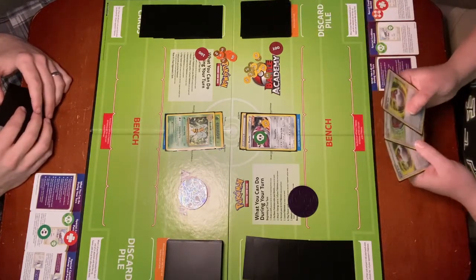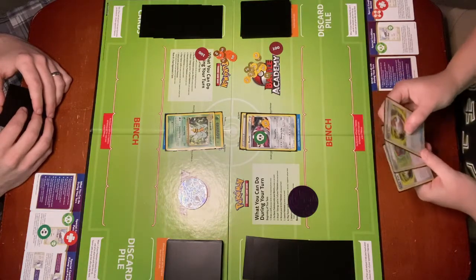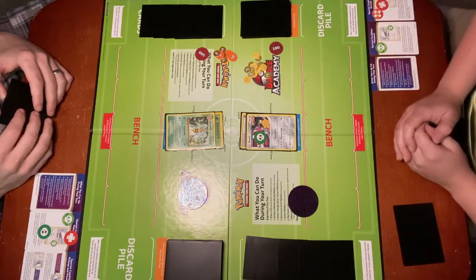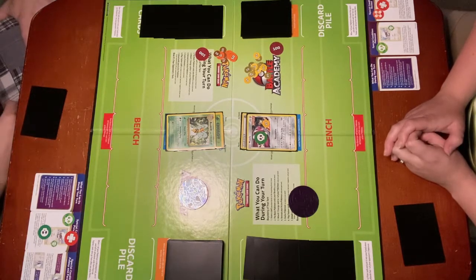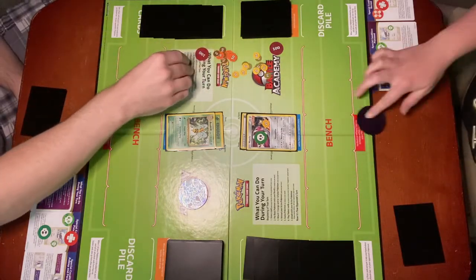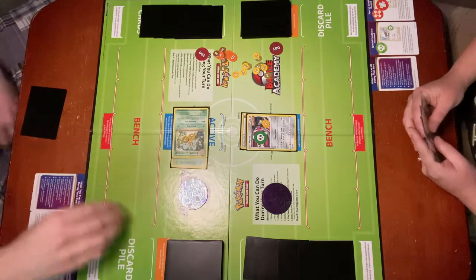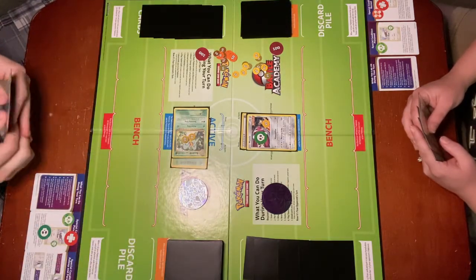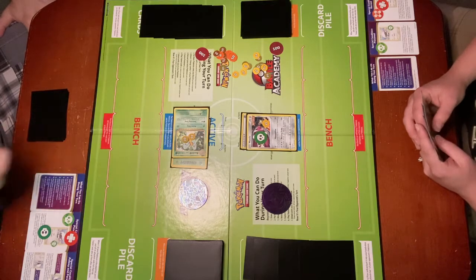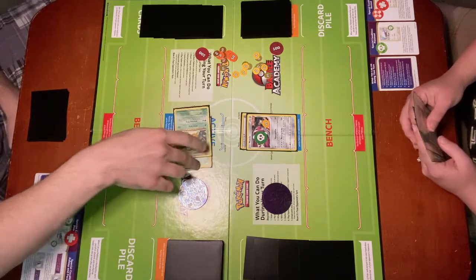Here's my hand and I don't have anything that I can heal special conditions with. So I'm going to go ahead and attack using Powerful Vice since I do have a Metal Energy attached. Powerful Vice does 20 base damage. Flip a coin — if heads, your opponent's active Pokémon is now paralyzed. It is heads. So Beedrill is paralyzed. I turn him right or clockwise for Paralysis. Paralysis prevents you from attacking or retreating, but it only lasts one turn. So now that I end my turn and we move back into Pokémon Checkup, the Paralysis is automatically recovered.